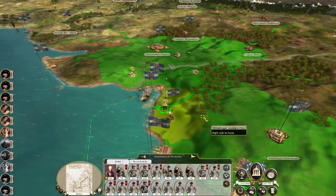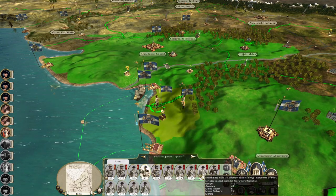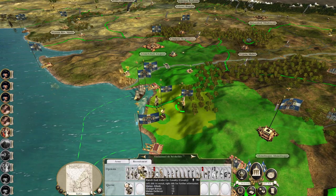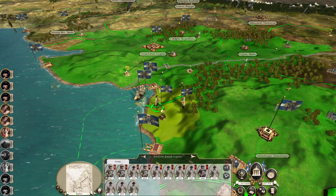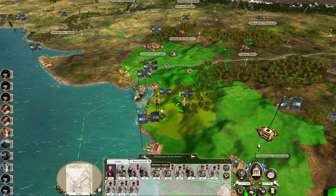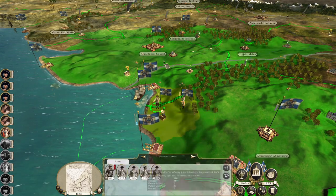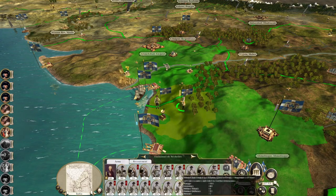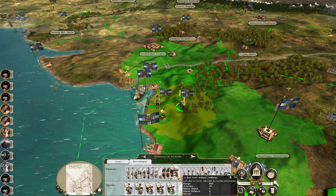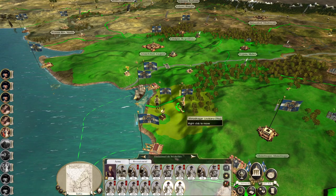Let's recruit a general and create a proper army. I've got my artillery contingent, I've got some cavalry. Let's get a unit of cuirassiers and another unit of French light cavalry. So we've got eight infantry. Try and get some mercenaries but there's not really a whole lot of elite units we can use - I think that's too many realistically.